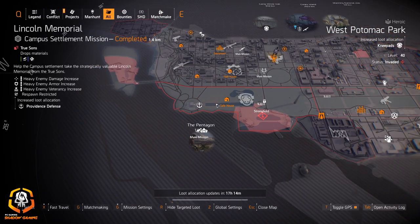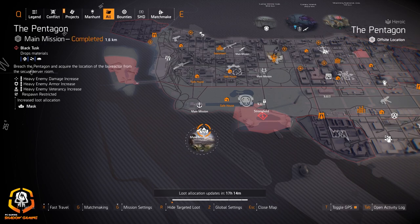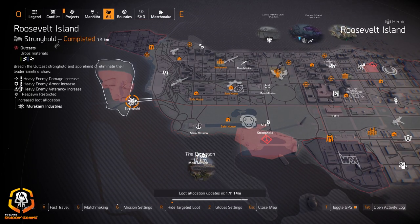Submachine guns at DARPA if you're looking for the Lady Death or refarming the Chatterbox. Mass for Coyote's Mask or the Vile if you've already gotten it at the Pentagon. And Murakami at Roosevelt Island for all your skill builds — I think the first piece is 10% skill duration.